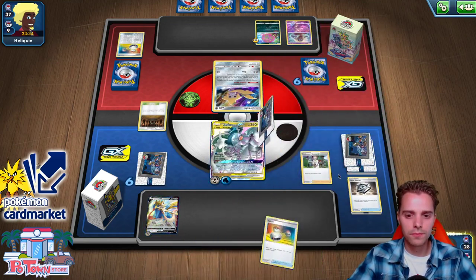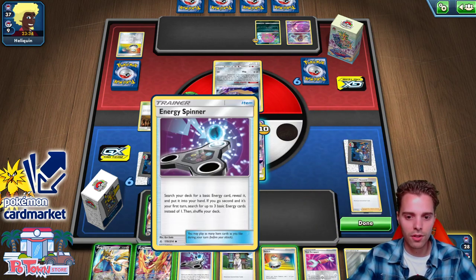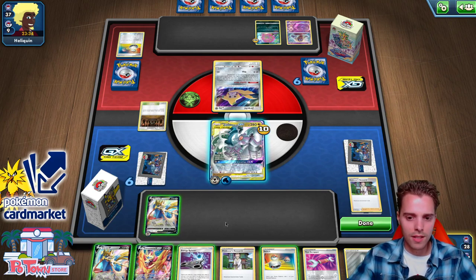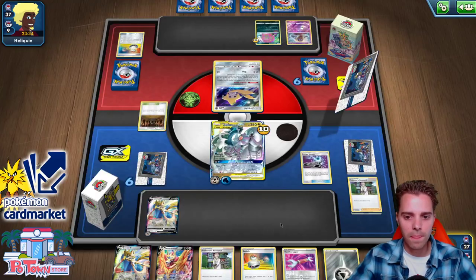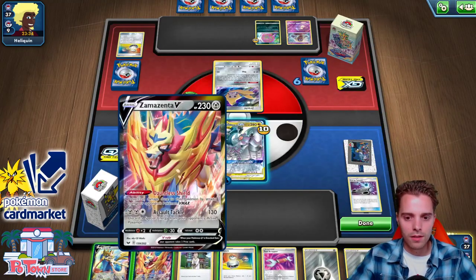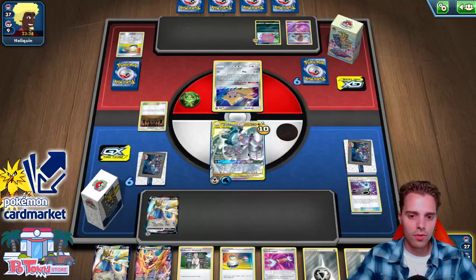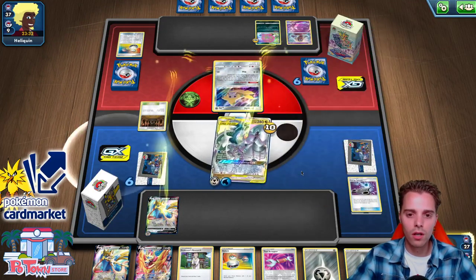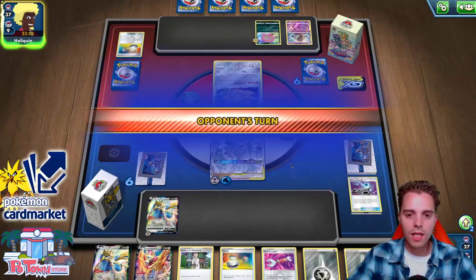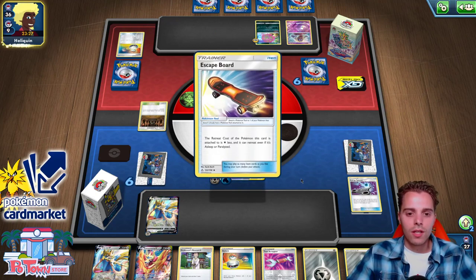This guy can also get rid of special energies by the way, which could be awesome. We didn't find our Chaotic Swell just yet, so let's go straight ahead with Altered Creation GX, putting the opponent on a clock. Shrine is taking some damage, but if our ADP survives we can actually make it work. There's the Black Market — oh yeah, this changes a lot. We do have Chaotic Swell to get rid of it, so we really need to find that.